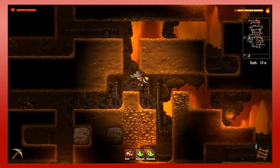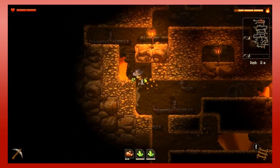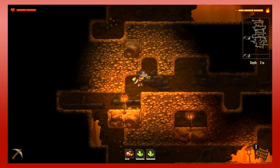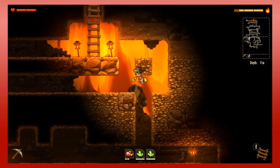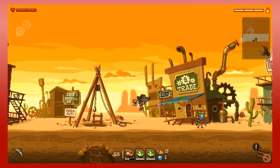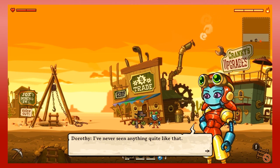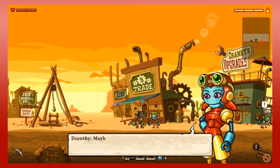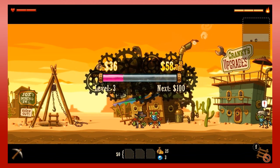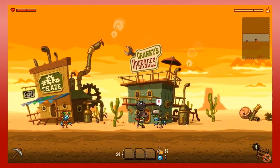Something else I should note — this mine stays the way you have it generated in a playthrough, but it's different every playthrough. So if you're playing this game along with me, your mine probably does not look like mine does. It's somewhat procedurally generated, but not completely procedurally generated.